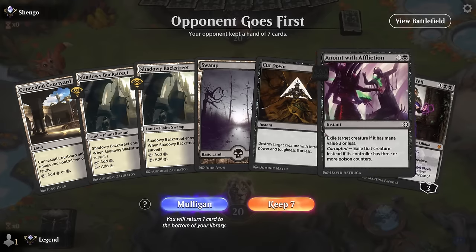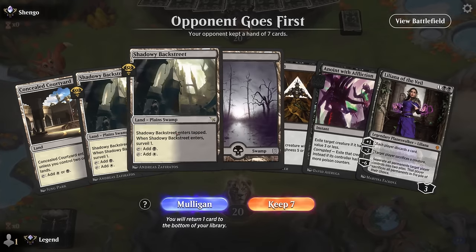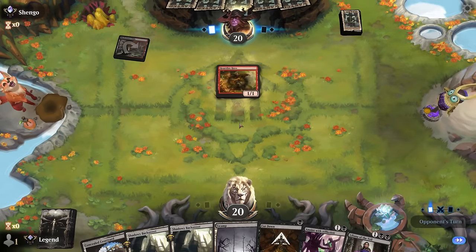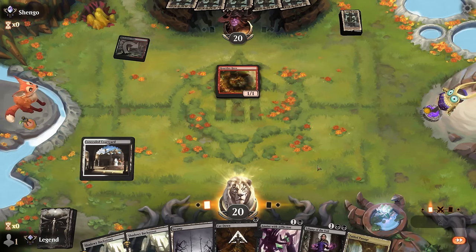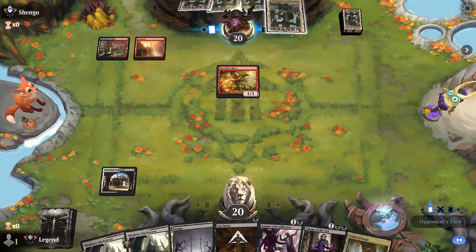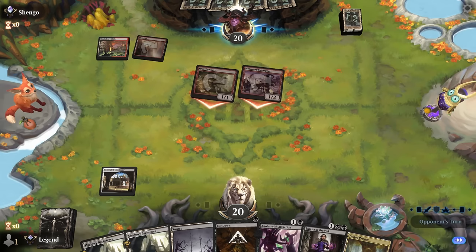Okay we're on the draw. We have some good early interaction but no real reanimation plan. I'm fine keeping with double Backstreet to surveil — we're favored against the red deck anyway. Could keep up Cutdown. Definitely want Anoint with Affliction on turn two if possible. Could just take the hit from Hardfire Hero for a turn, but if I keep up Cutdown they'll need to respect it. We might take out a two-mana creature instead and keep Anoint for Hardfire Hero.